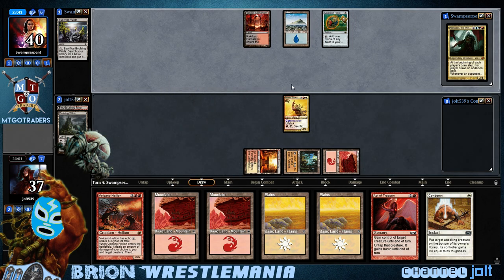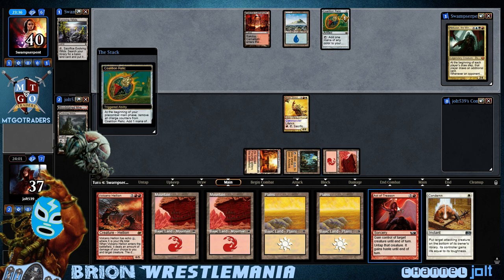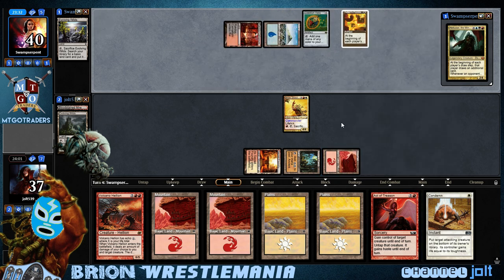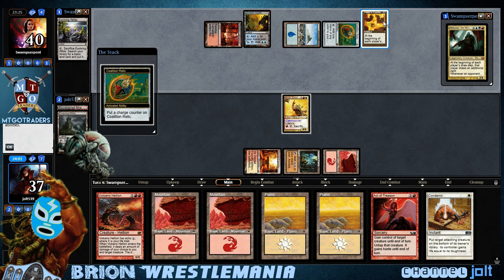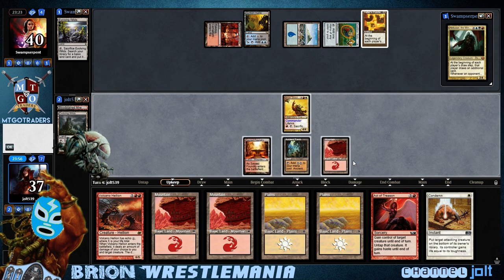As far as my Brion deck, we have a lot of low-costed, high-powered creatures, and at the same time we're running a lot of gain-control spells. You can see we have Act of Treason in hand — gain control of target creature, it gains haste, untap it. Uh-oh, it's a Teferi's Puzzle Box. We're going to put all of our cards on the bottom in order to draw that many cards. So we're simply left with Ancient Tomb and Mountain — we miss out on Act of Treason and Condemn, but we're kind of good to go.